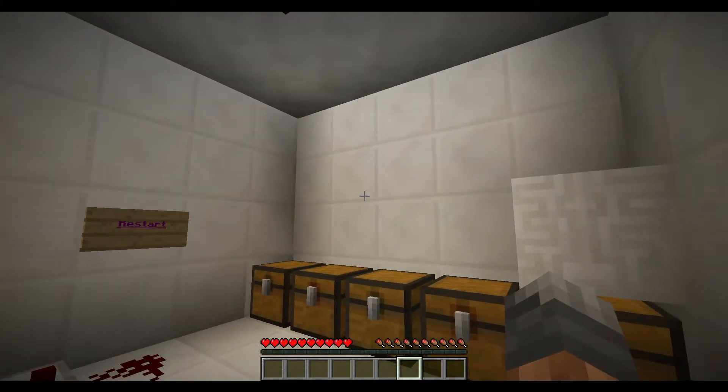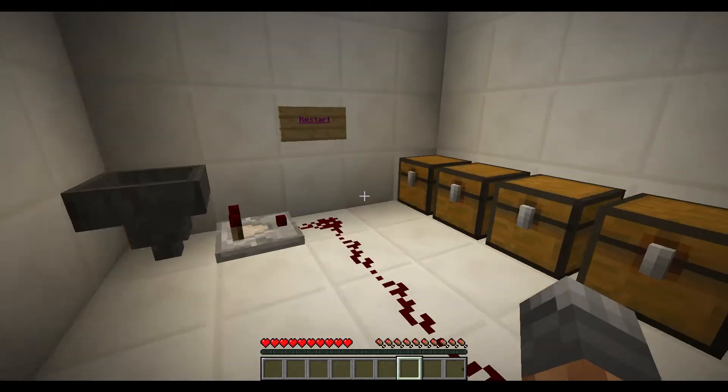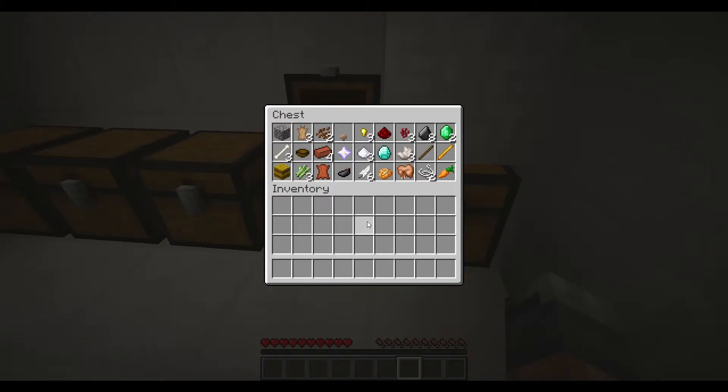Hello and welcome to another episode of The Box. We're here at chest 4 and there's a lot of different things here. The goal is to get as many unstackable items as possible. I don't have a lot of easy things like tools or armor — those are unstackable — but there's nothing here to make any of those. So I guess I'll have to stick with other things.